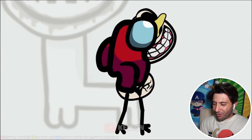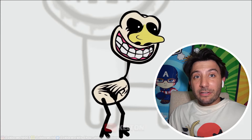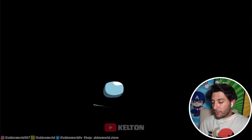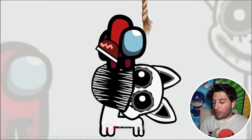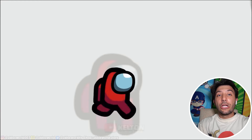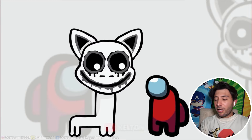Did he just brush his teeth? Oh my god, he's riding the ostrich — I've always wanted to do that! He's literally living out all of our dreams. They're taking him for a spin. How is one Among Us character supposed to defeat all the Zoo Anomaly characters? By the way, if you guys want me to play the Zoo Anomaly game, comment down below — I haven't done it. It's the monkey! He just threw him away.